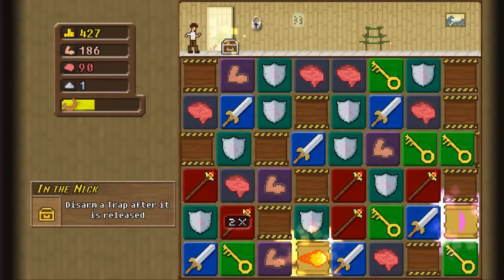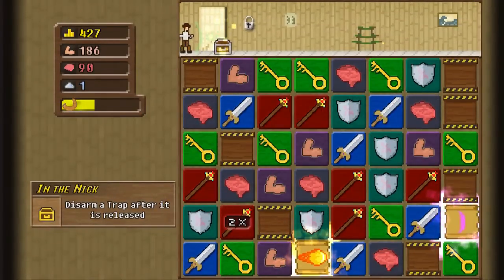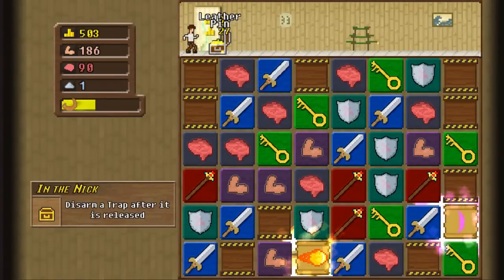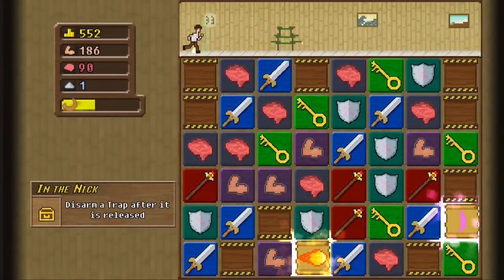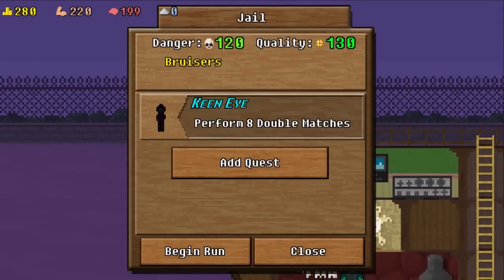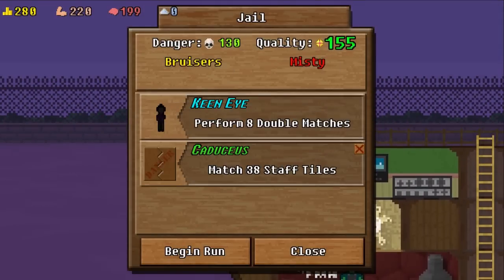But the coolest part of fancy dungeons is that modifiers don't just come from running segments. Entire zones can have a modifier — so every dungeon in the hell zone has the fire stall modifier, which makes enemies immune to fire but freeze effects last twice as long. And more interestingly, individual quests themselves can bring their own modifiers.